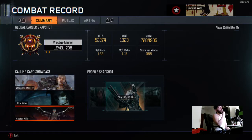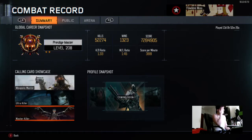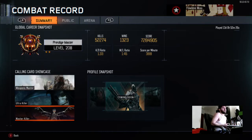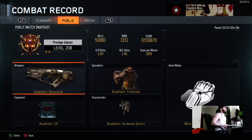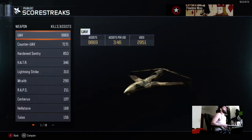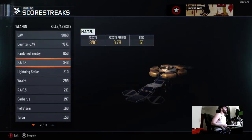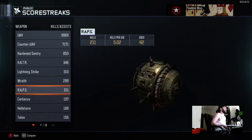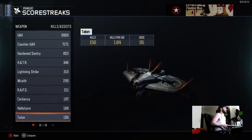I've adjusted my playstyle — my stats were like a 1.25 KD just a week ago and I already brought it up 0.8 in like a week's time because I've been no-lifing this game. I almost have dark matter; I just have to do the launchers, three of the snipers, and the combat knife. I almost have 10,000 UAVs, hardened sentries — I'm not hiding anything from you guys.